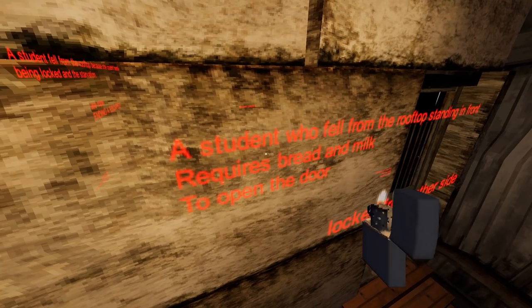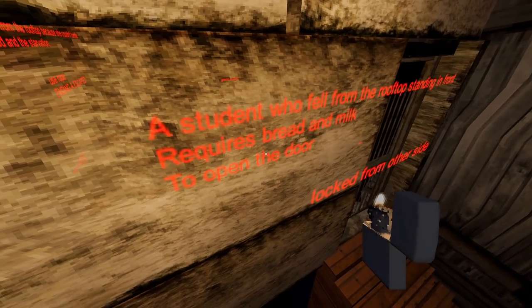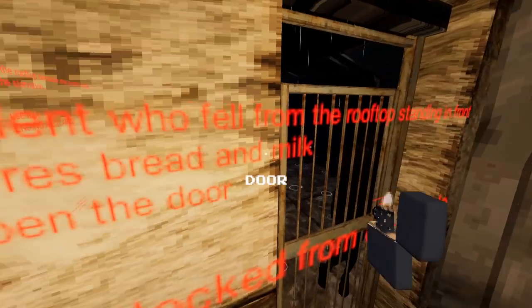Here's a little more: 'A student who fell from the rooftop standing in front requires bread and milk to open the door.' This just confirms that this is in fact the ghost of the person who fell from the rooftop.